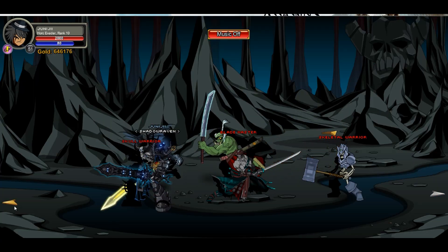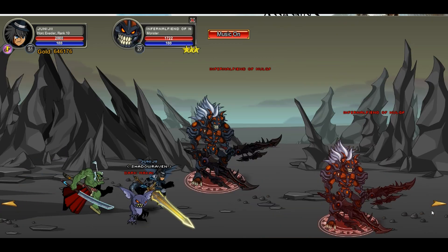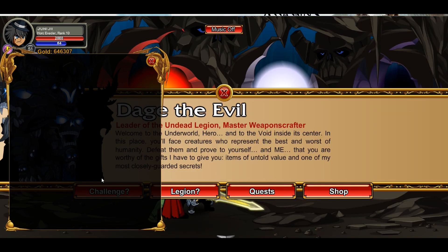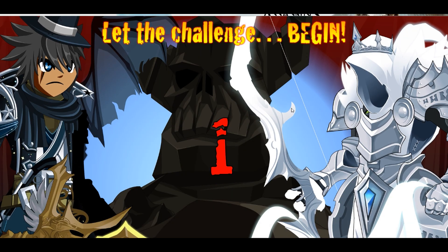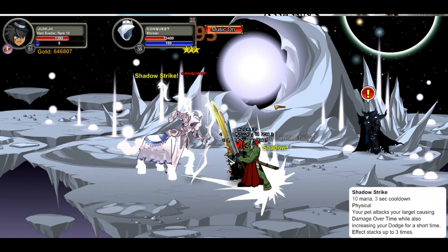Next quest: kill 13 Legion Fenr. Go to slash join underworld and head to the Nolgath area. Kill the sun creature and then the Fenr — whatever it's called — get 13 done, come back, and turn it in.